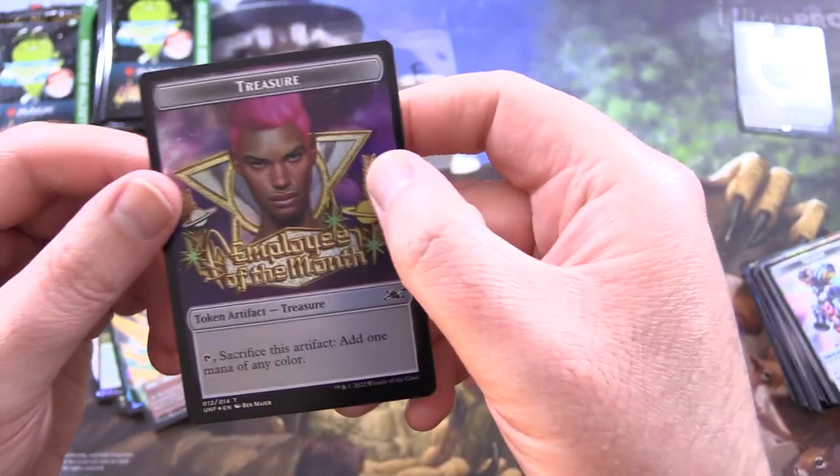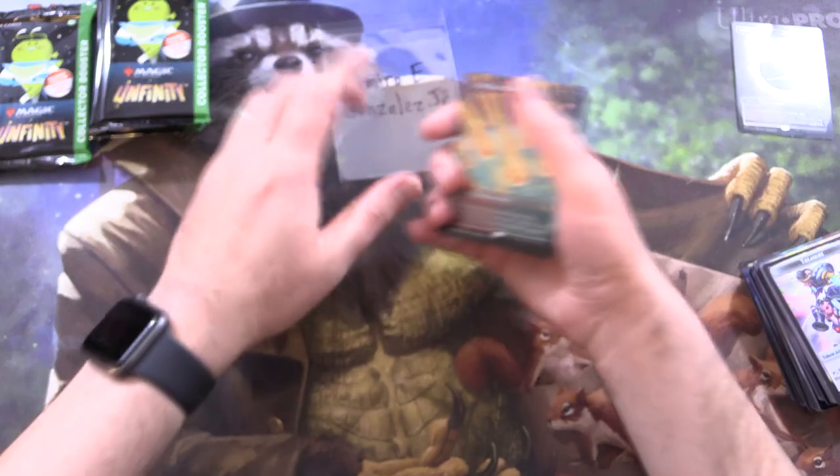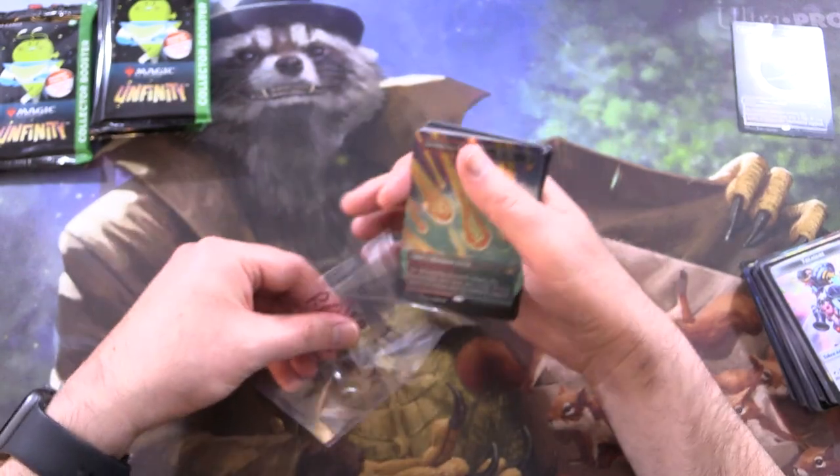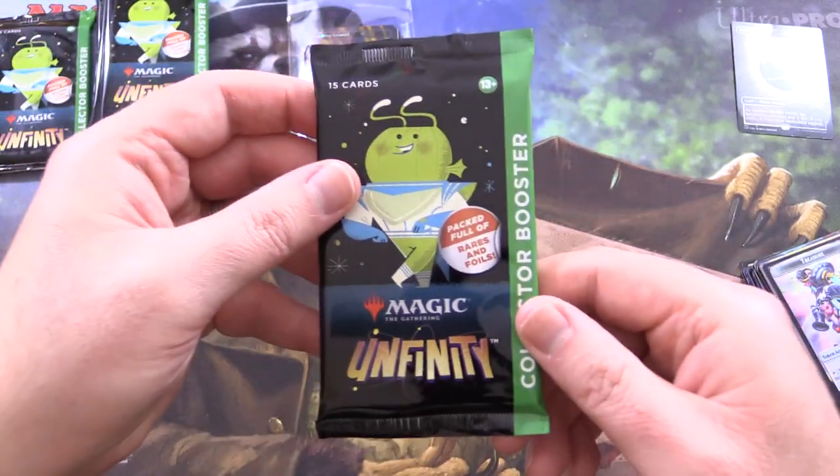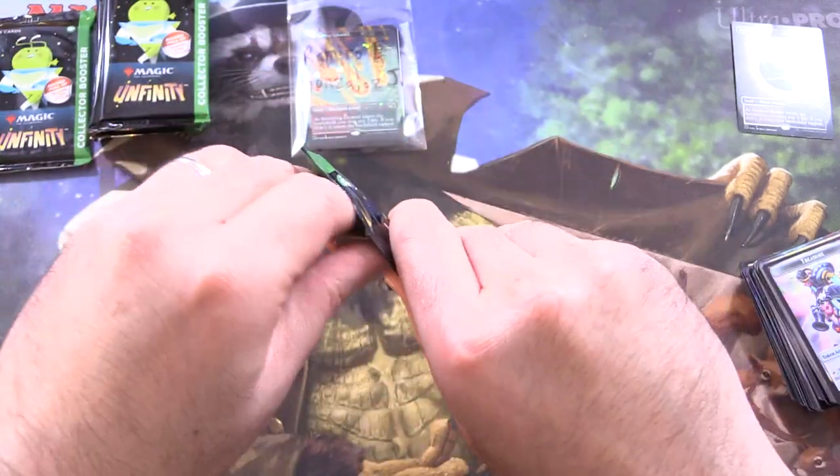And a cat, and of course the Treasure there. So Ramiro is jumping up and down — we've got him the foil shock land. That is fantastic. Let's move on here for the channel packs.